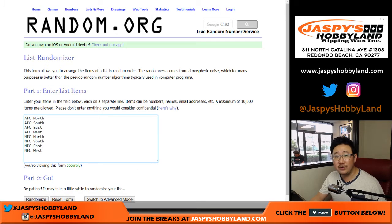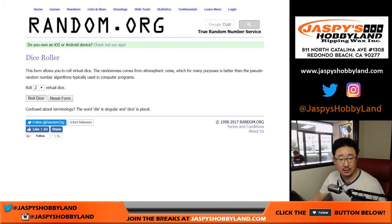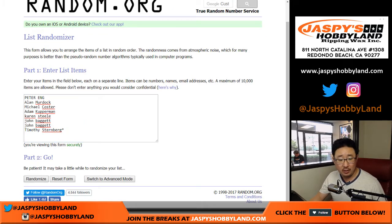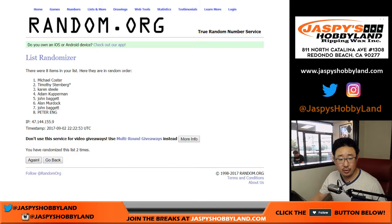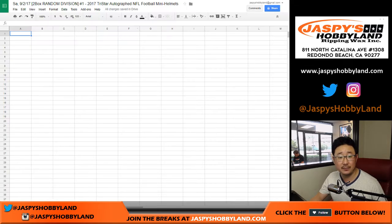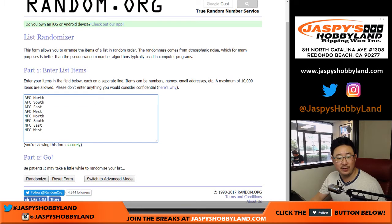And there are the divisions right there. Let's randomize each list six times. We've got Peter down to Tim. Tim with last spot mojo gets the last spot. And five and a one six times with the divisions.